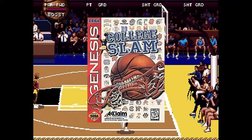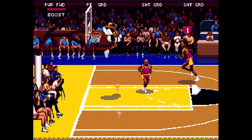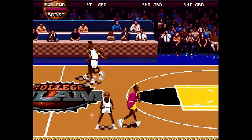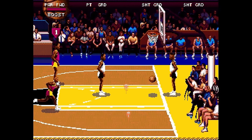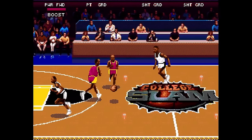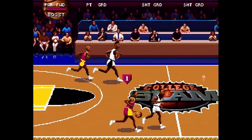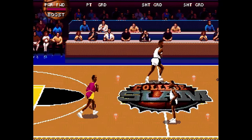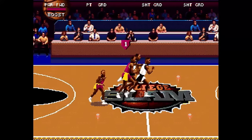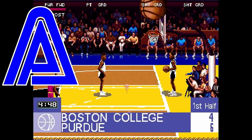I had no idea there was a college basketball version of NBA Jam — College Slam. You get to choose from a bunch of NCAA schools, and it's essentially NBA Jam with NCAA logos. You can't really go wrong. There are some graphical oddities — every player looks like they're in their 40s, with receding hairlines and thick mustaches — but the game is a lot of fun and controls really well. College Slam absolutely gets an A.